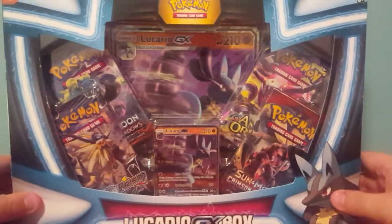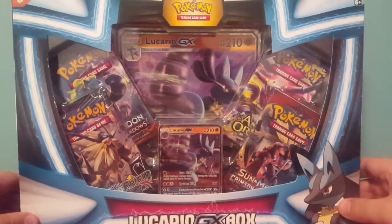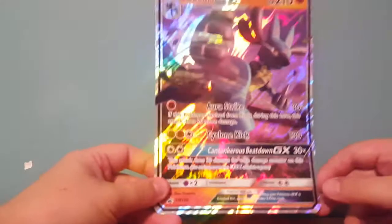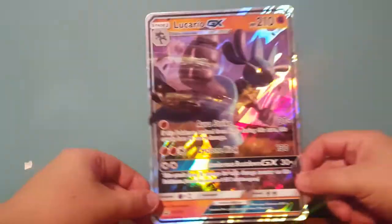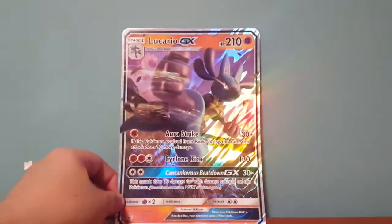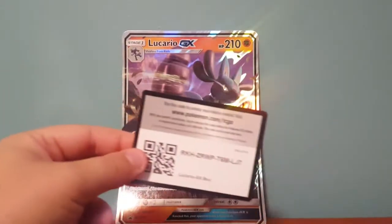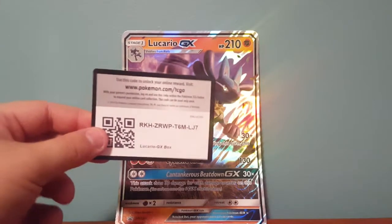As usual I'll open this up off screen and I'll see you then. Alright guys, we are back. Just going to show you what you get in the box here. Obviously you get the promo card, the Lucario GX — pretty cool looking in my opinion. The oversized version — I'll put that at the back there so you have a bit of a background to look at. The code, and the 4 booster packs.